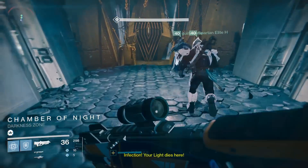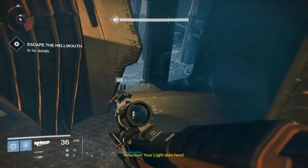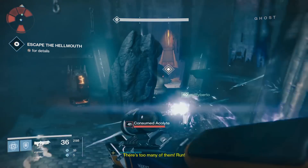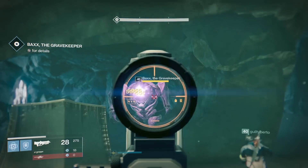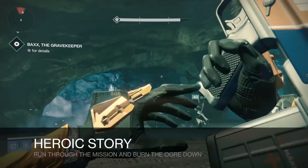I recommend doing this with three people with a minimum of 290 light on everyone — 295 really helps in completing this and getting your Black Spindle. You're going to want to run the heroic story and run through the first part of the mission.